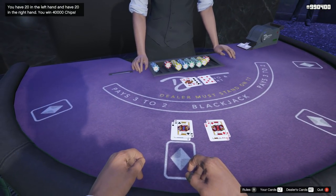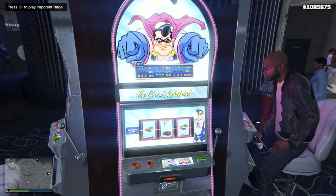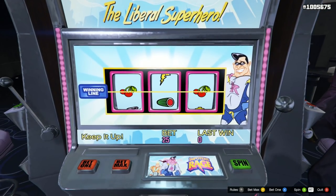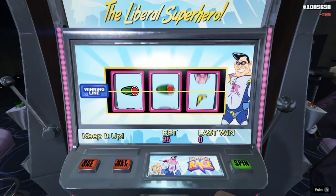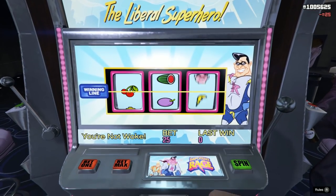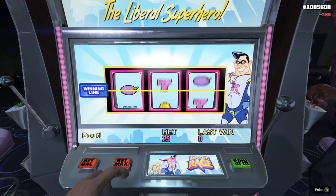So quickly recapping: the three casino games that will give you some sort of extra jackpot celebration include the lucky wheel, the slot machines, and three-card poker — with the inside track horse racing having a little bit of it, and blackjack and roulette having almost none. Something you might not have known about in GTA Online is that there are super exaggerated celebrations that occur when you end up hitting a jackpot at one of the handful of casino games.